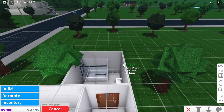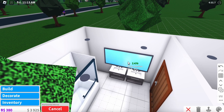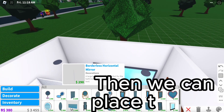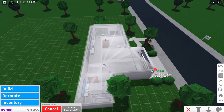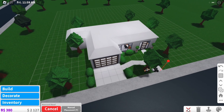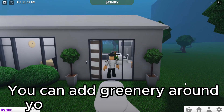Now you can place some lights. Now let's place a mirror. Then we can place the roof. You can add greenery around your house if you want to.